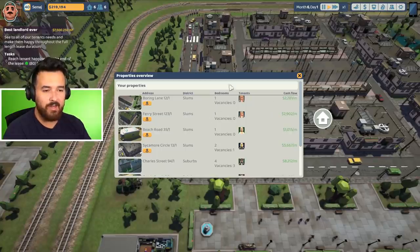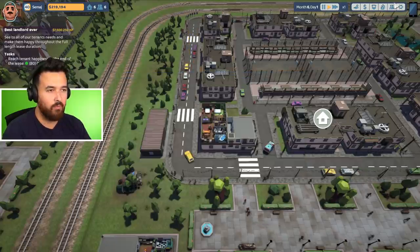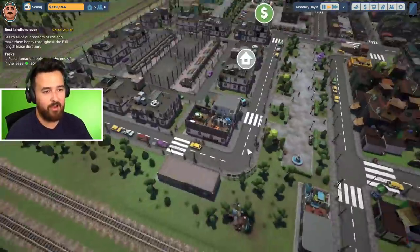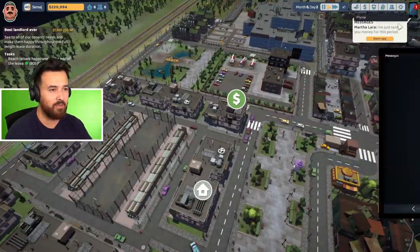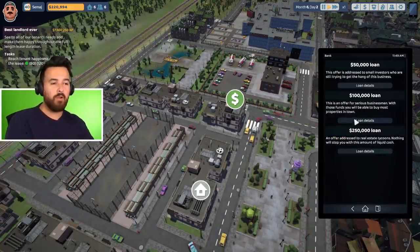Now it's kind of nice because I have six places and six tenants, which is a little easier to manage. What is my overall income? $24,000 a month — that's good. But if I want to buy that $390,000 place, I won't be able to today. Maybe I should just take a loan. Oh yeah, I also repaid my previous loan.